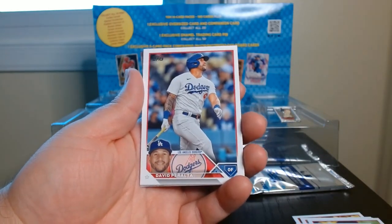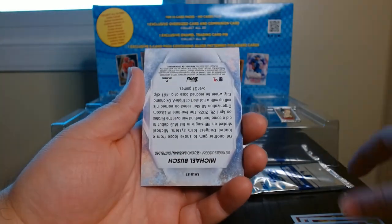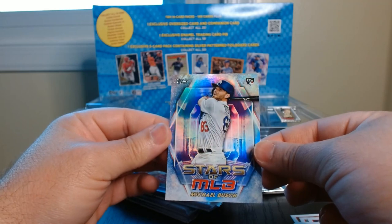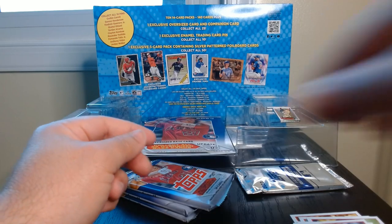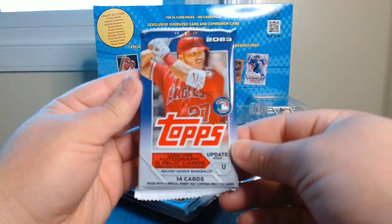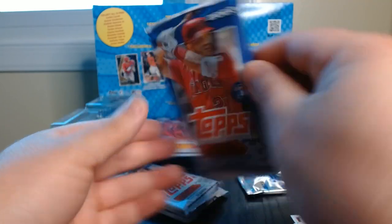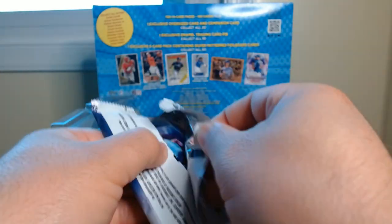This pack had less rookies than all the other ones. Alright, that is a Rookie Stars of MLB — Michael Bush. We'll take that one. Let's put it in our nice pile. Alright, third pack, let's get it.